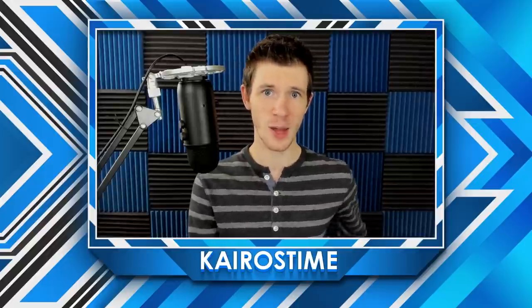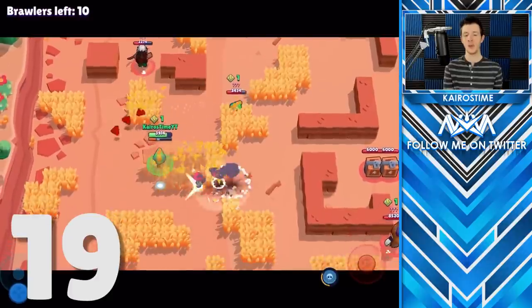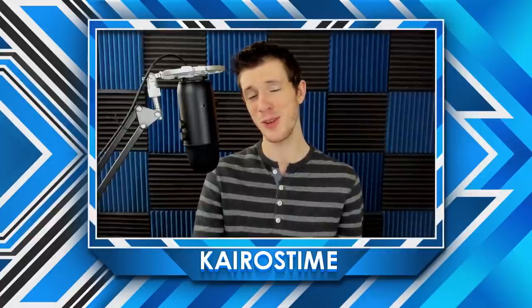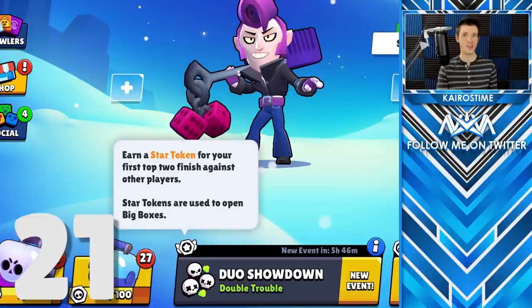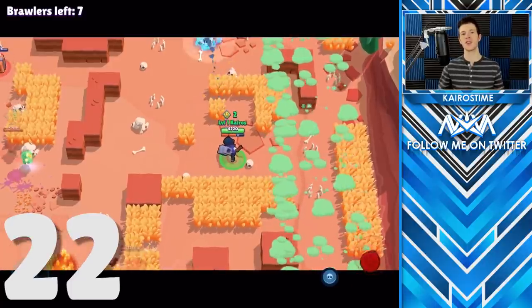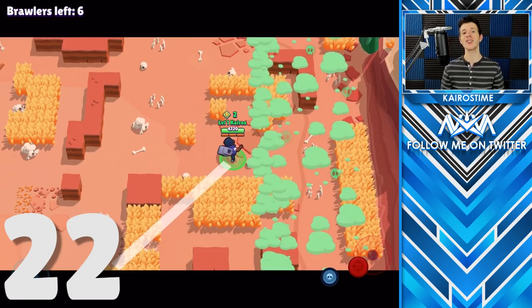Now let's talk about some important showdown mechanics. At around 300 trophies, everyone's names will be replaced with three question marks to prevent people from teaming with their friends. After the match you can go back into the battle log and see which players were playing and which rank each got, listed from rank 1 in the upper left down to rank 10 in the lower right. To get your star token in solo showdown you have to get fourth or better, and in duo showdown your team has to get second or better. You can also see a little bit more above your brawler than below it — and in showdown, since maps are not mirrored, attacking from below gives you a sight advantage over your opponent.